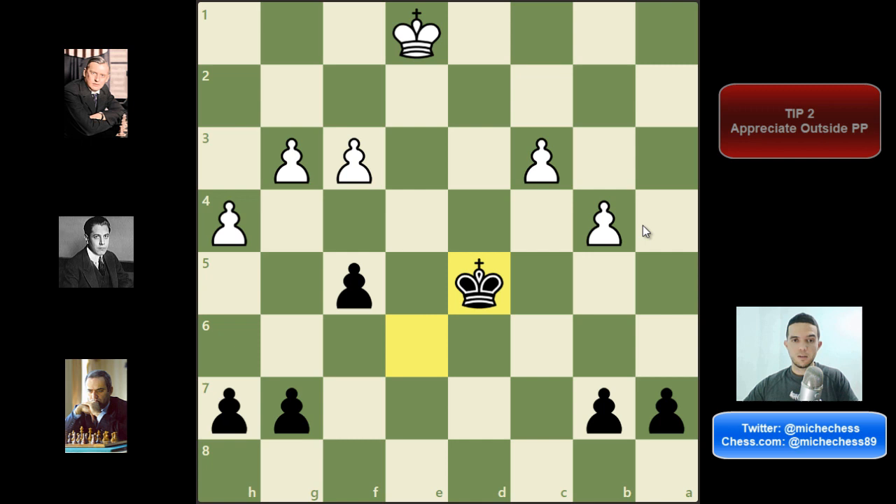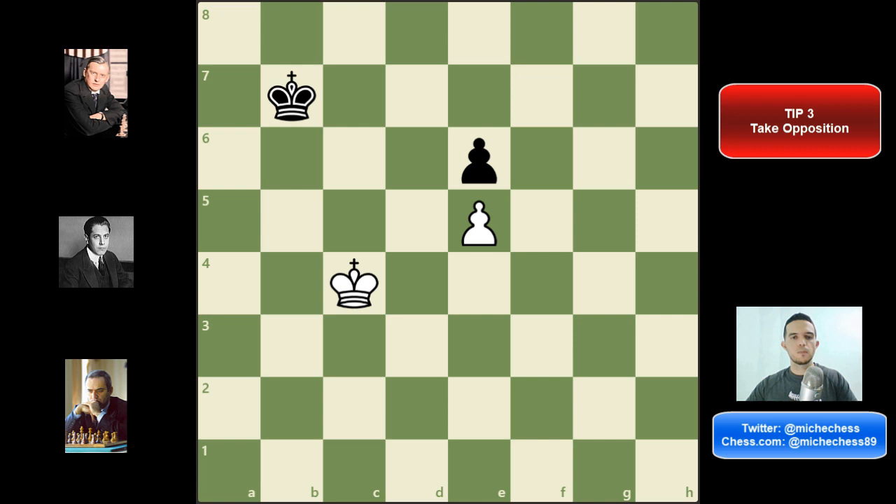Finally, the third tip to play better in chess endgames is: take opposition if possible. Almost always it's going to be the right move. Here I'm talking about regular opposition — one king in front of the other with one square in the middle — but also diagonal opposition. Sometimes if we cannot take regular opposition, diagonal opposition is going to be very useful, and sometimes we're talking about distance opposition. If you cannot take regular opposition, distance opposition can save the game or even help you win.